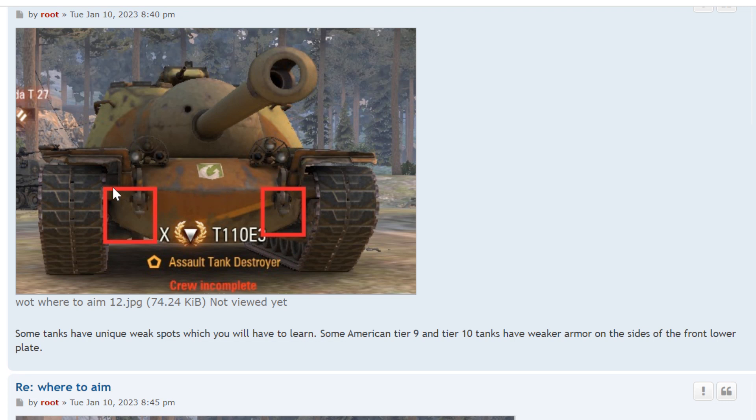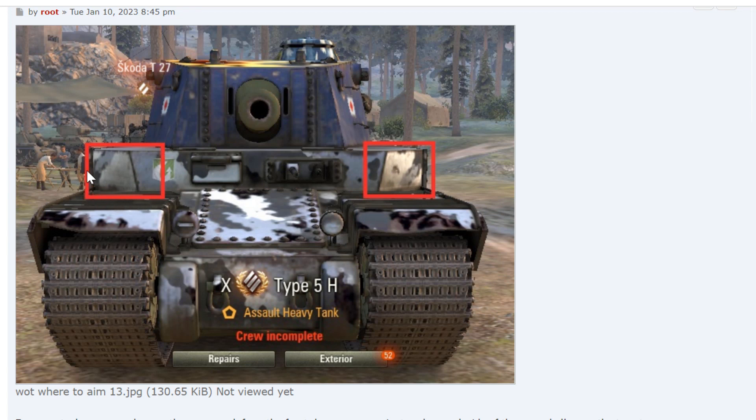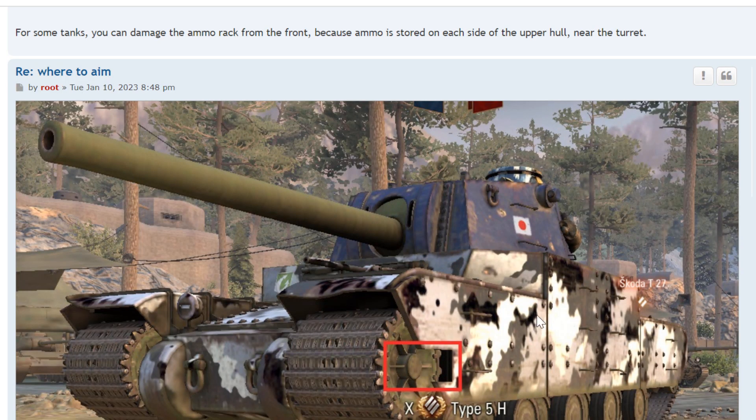Some American tanks have a round hull in the front with weak spots on the left and right — stronger in the center and weaker on the sides. That's something you want to know when playing against American heavy tank destroyers and heavy tanks. You can damage the ammo rack by hitting the left or right side. Look at the turret — it doesn't go all the way to the side because they store ammo on the sides. The ammo, which I'm pointing to where it says Skoda T27, is part of the side — there's a ladder climbing up the side, and at the third rung at the top is where the ammo is stored, and you can damage the ammo rack from the front.